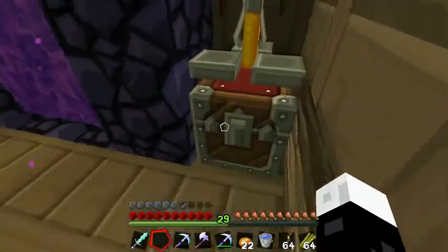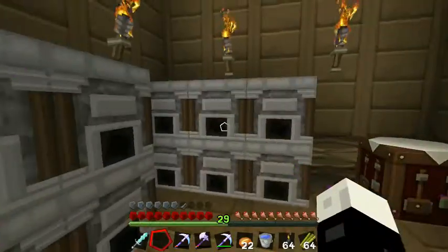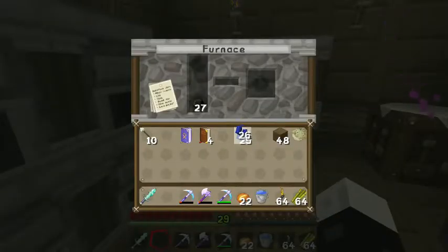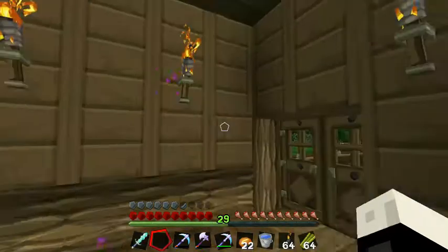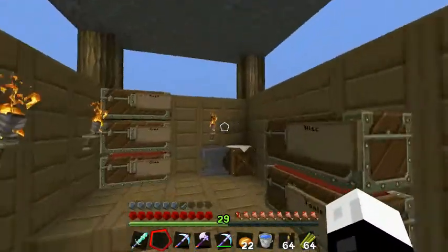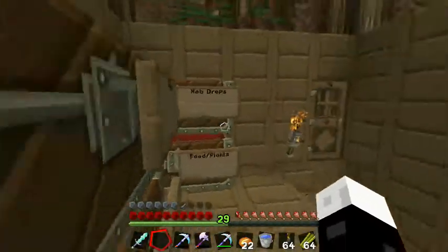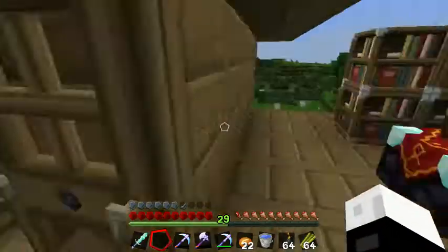I did this off camera: I made a brewing stand, but I don't have any nether wart so I can't really do anything with that. Checking if anything's cooking - I went mining because I have 51 levels on me. And I made myself a diamond sword, but we have 43 extra diamonds, so that's pretty epic.